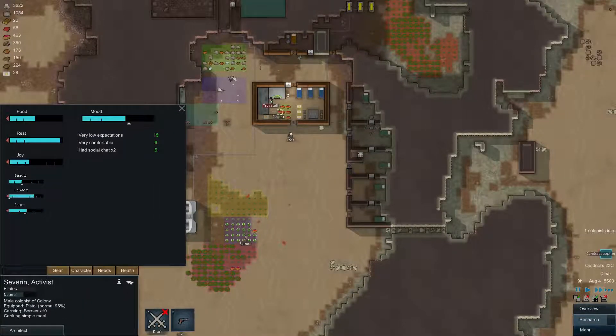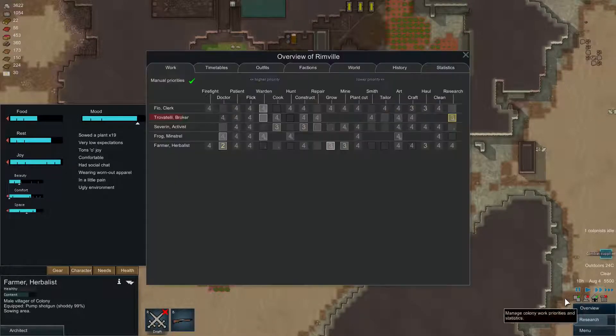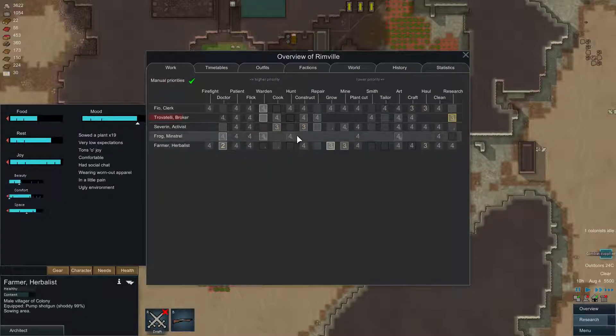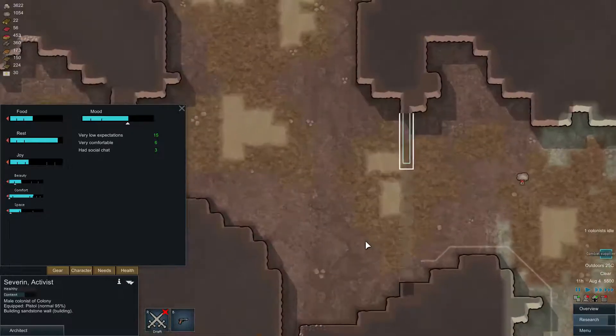Now, is someone gonna build? Who's supposed to be building? Farmer — so what are you doing? Sewing area. Why aren't you building? Oh wait, you're doctoring. Who is building? Severin, but he is cooking first. Alright, fair enough. Now he is building this part of the wall.